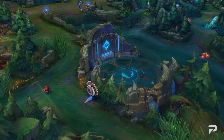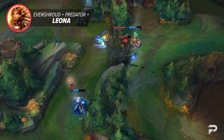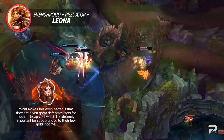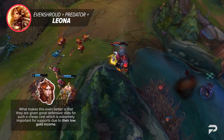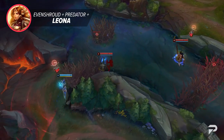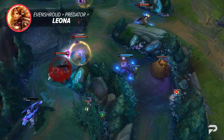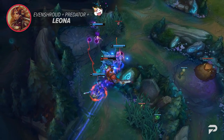Last but not least, the support role. Thanks to Evenshroud, quite a few engage supports are looking to make a comeback in the meta. Champions like Leona and Rell can easily boost their ally's damage just by using their kits, and they're given great defensive stats for a cheap cost — which is extremely important for supports due to their low gold income. Some supports are also taking advantage of the Ingenious Hunter and Predator combination, which allows them to use roams without having to leave lane for too long. With the support meta sitting comfortably with roaming, it's an extremely strong tactic that can be hard to play against.